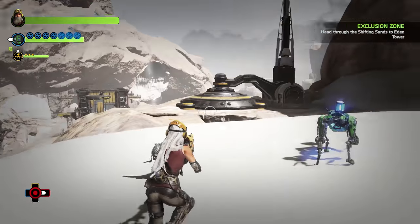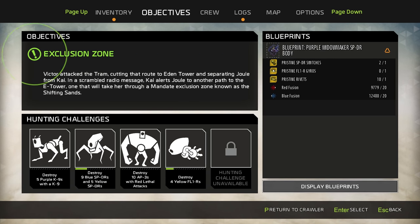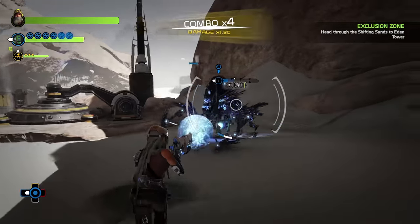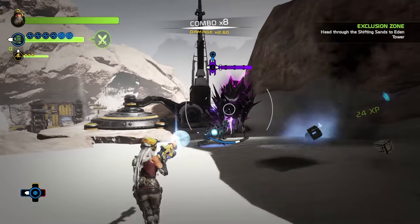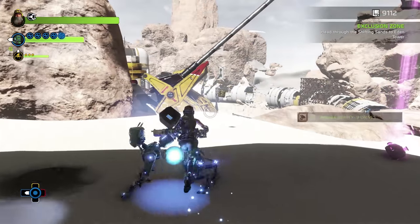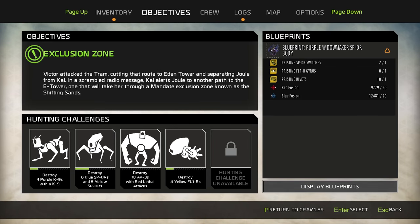I upgraded the dog core bot here. I'm just checking this out really quick — it says destroy purple canines. I actually have a purple one that appears here because I looked at this before. I did not know how to get into this particular dungeon. I'm going to try to get that purple one taken out. Got it. I think that counts as one of however many of these missions. You get cool armor and stuff if you do these little hunting challenges. So yeah, that counted as one.